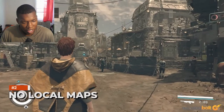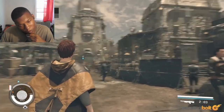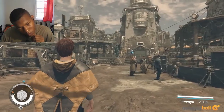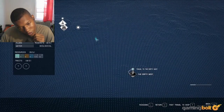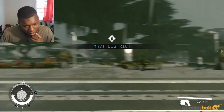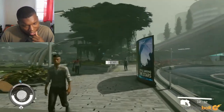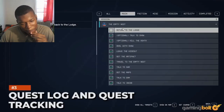No local maps. The lack of local maps in Starfield is perhaps one of its most confusing omissions. When you're on a planet, while you can pull up a surface map, it's basically just a grid that's completely lacking in detail and only shows spots you can fast travel to. Navigating cities without a map can make for some confusion, especially when you're trying to look for vendors that sell specific items. But it's a space game, though — you have to keep that in mind.